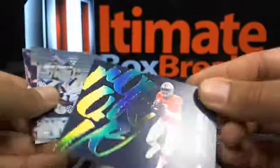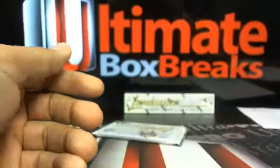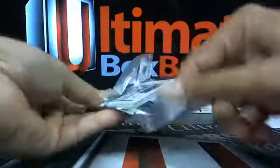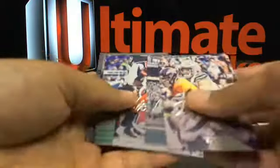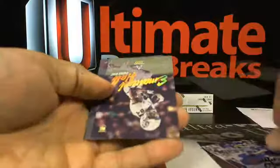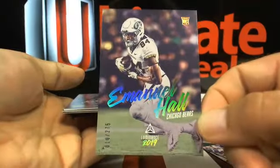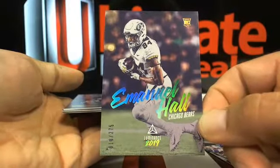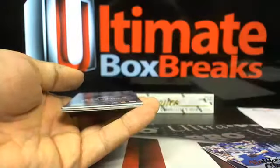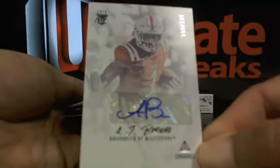A nice little Dwayne Haskins there. And an Emmanuel Hall out of 275. Then an A.J. Brown out of 199 — a nice auto.